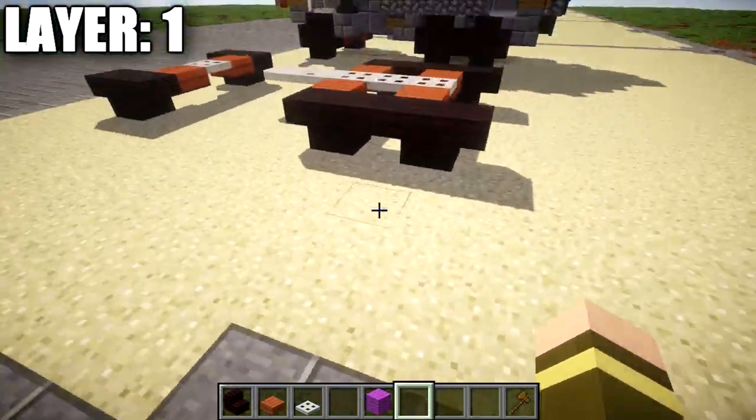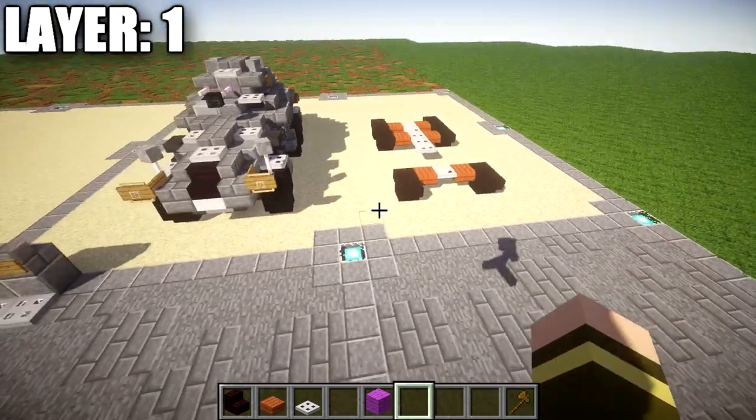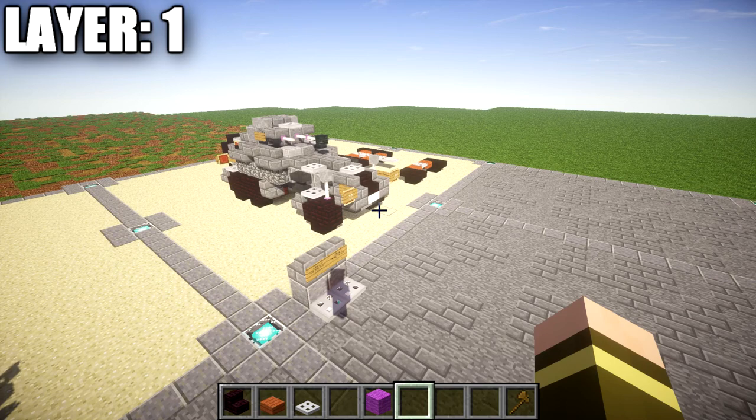Here's a little bit of a side view so you get a general idea of what we've got going on here. Basically just our three axles and the base chassis set up for us to work on for the next few layers. Anyway, let's go ahead and move into our next layer, layer number two.